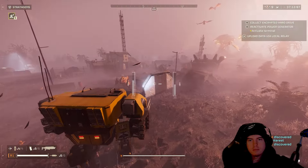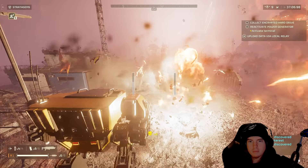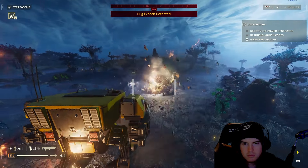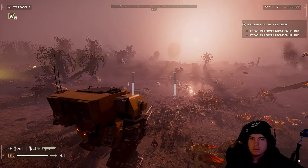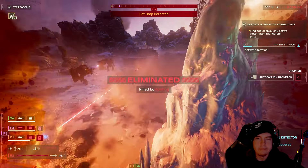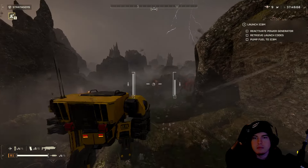Starting off with the good: the number one good thing about the Emancipator is that its rounds have penetrative capabilities toward heavy armor — specifically certain heavy armor on certain enemy types, including the Charger's leg, the Charger's head, and the Bile Titan's head. On top of that, we also have the capability of penetrating the entire body of the Hulk, as well as the front armor plates of the laser tank. Anything else with heavy armor we will not be able to penetrate, including the back of the Bile Titan.